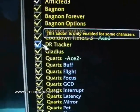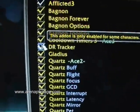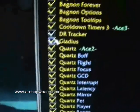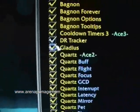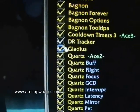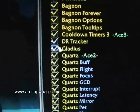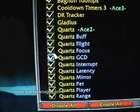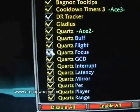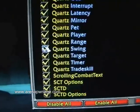DR Tracker is good for watching diminishing returns of other players — we'll talk about what that means later, but it's a nice add-on to have. Gladius is a key add-on that you need. It's an arena unit frame, and while there are a lot of other add-ons out there, Gladius is one of the best right now — it's a must. Quartz is your basic casting bar add-on. It lets you have a focus frame and it's got a nice design; a lot of people like to use Quartz.